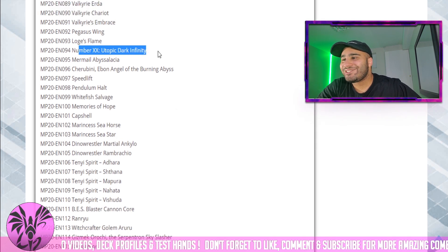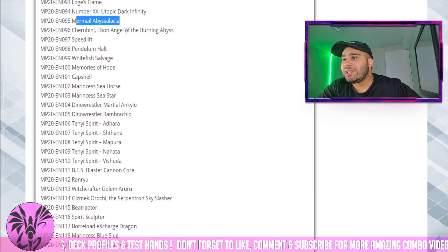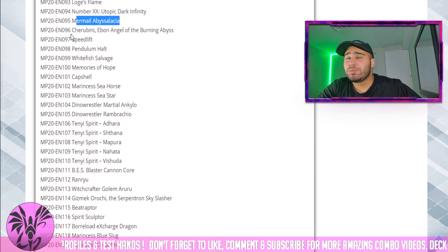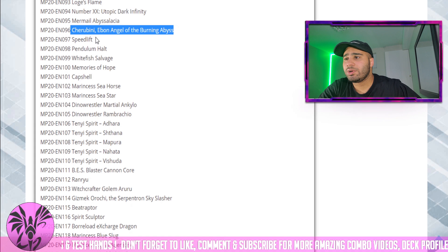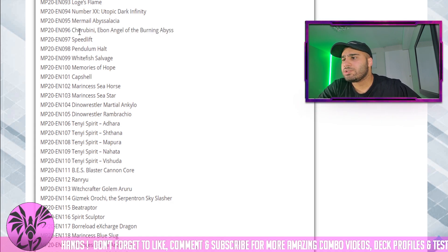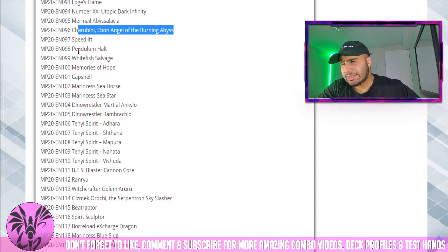Pegasus Wind, Number XX Utopic Dark Infinity — that's like a Goyo Guardian for rank 10, it's pretty good. Hermel Abyssalacia — this card can actually interrupt your opponent because you can pitch the Heavy Infantry, which pops a face-up card, or Marksman, which pops a face-down, even a face-down monster I think. Cherubini is good in Burning Abyss Rocks.